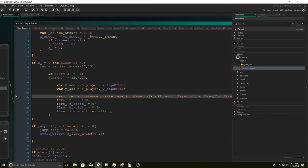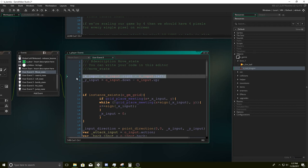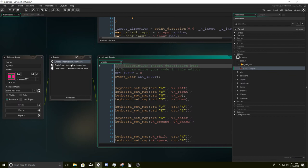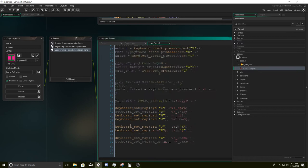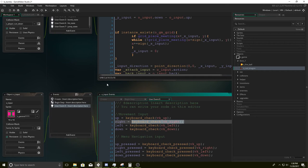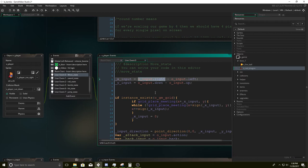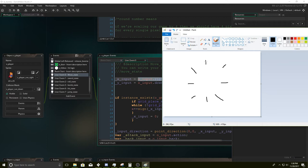It's kind of like this — if we go to our player step event, we have these inputs. X input is keyboard_check(vk_right), and left is keyboard_check(vk_left). So it gets a direction. These are the possible directions the player can go: up, down, up-right, down-left, and other diagonals. If X equals negative one and Y equals zero, the player is going left. If X equals zero and Y equals negative one, it'll go up. If X equals one and Y equals negative one, the player will go top-right — you can fill out the blanks yourself.